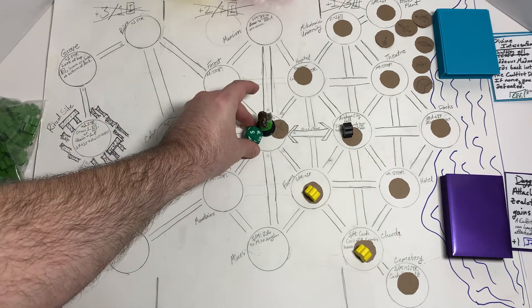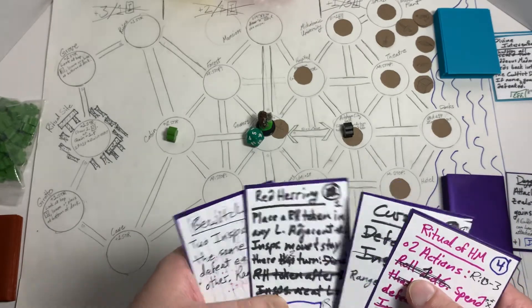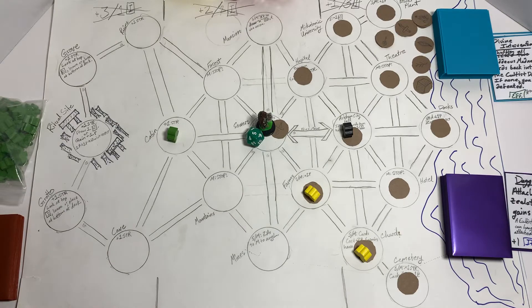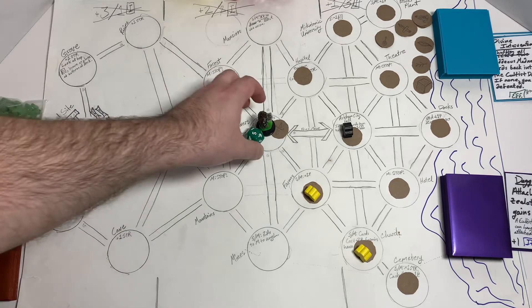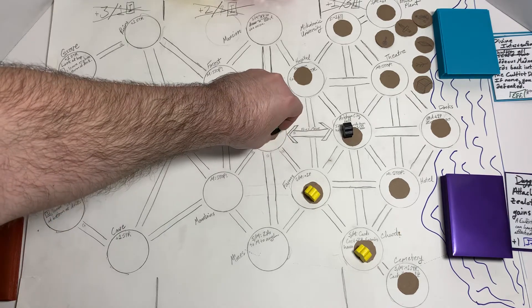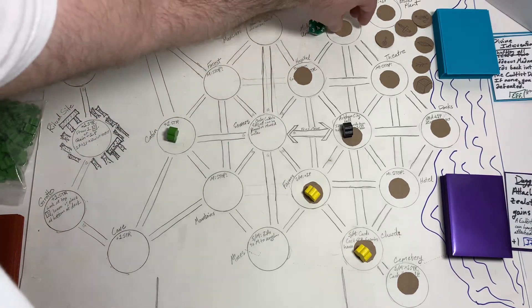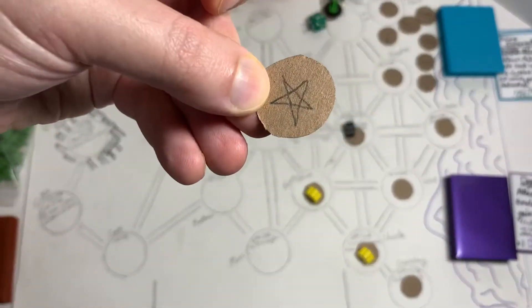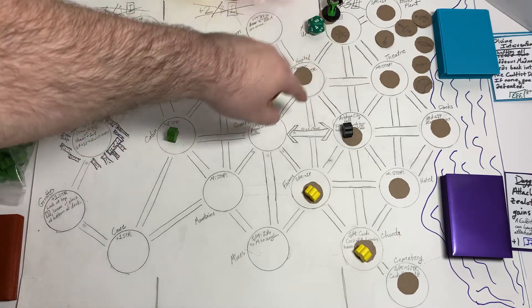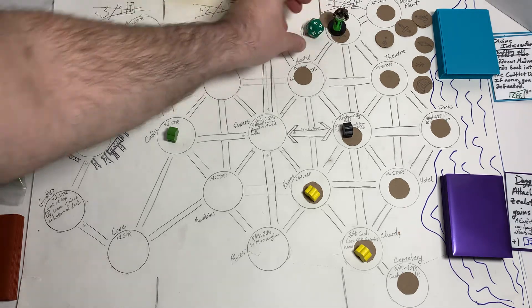Back to our turn — we're at five power. I want to move and start searching. I move two spaces, then search as my third action — and it's one of the relics, denoted by a little star. Found the relic! My fourth action is to attach it to myself. That was all four actions.